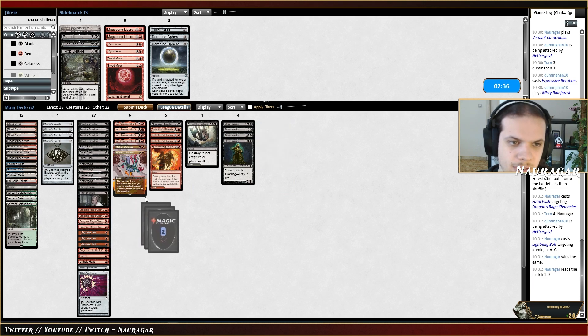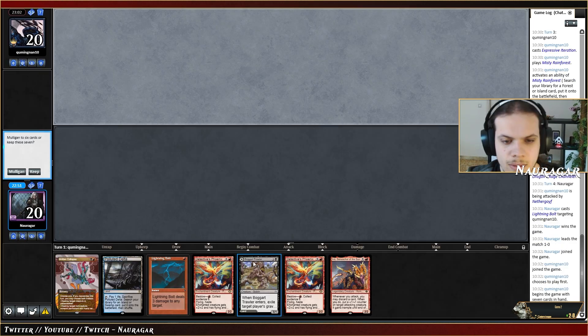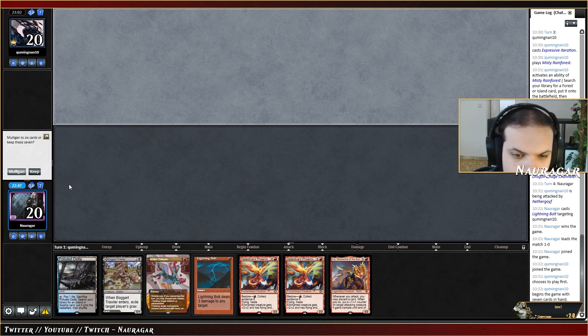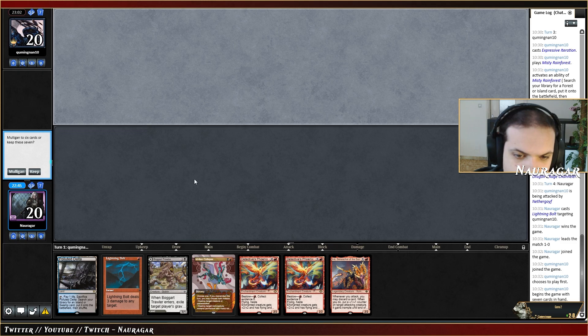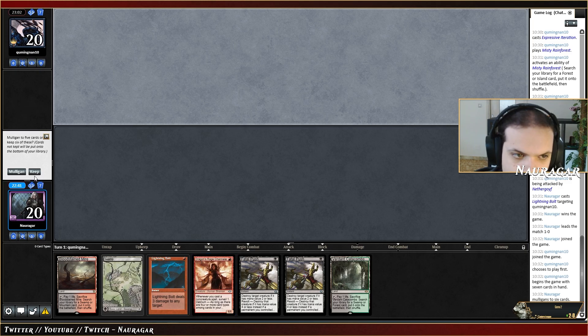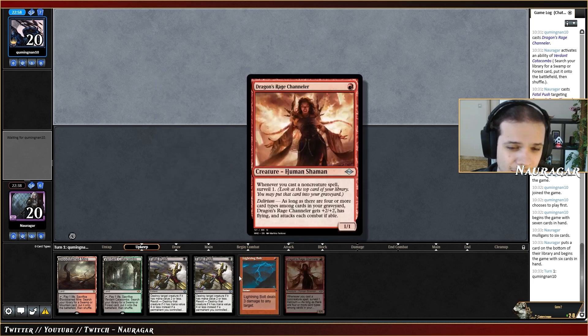Usually Thoughtseize is not great against that deck so something like this is okay. We also have a Bolt, not that bad against Murktide now. I think we are okay with just two Thoughtseizes. Do we like this hand? I don't think so — we can bolt the first Murktide and play Inti but then we have two Phoenixes which are not great. This is better — bottom the basic land. We want to take more damage and we have a lot of answers.